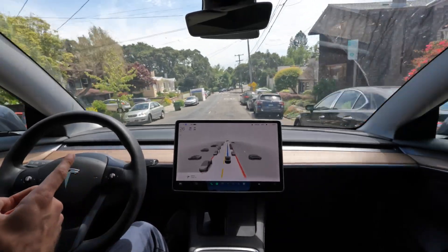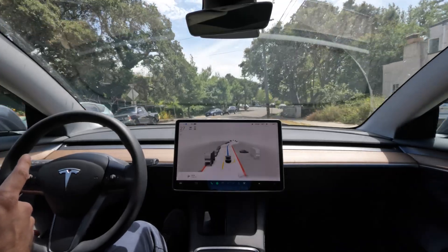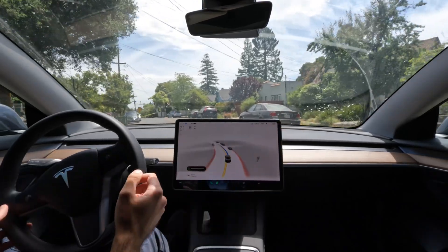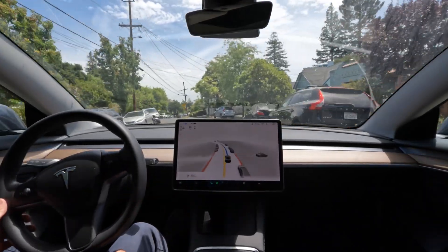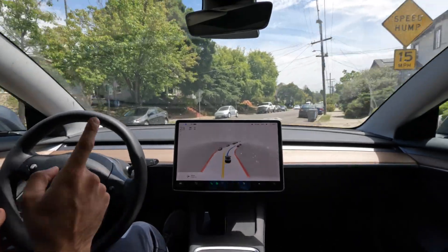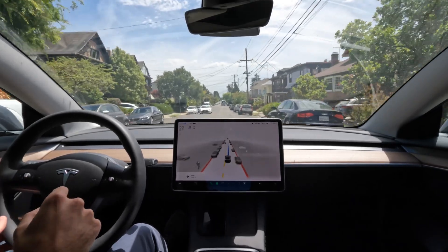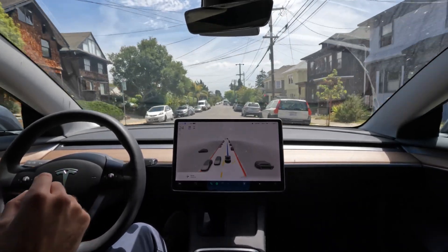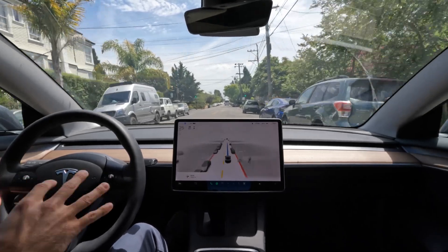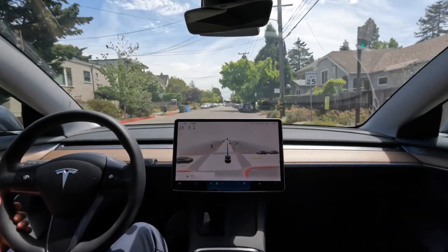Haven't tested any speed bumps with 10.12.2 yet, let's see how this does. It does not recognize it whatsoever and just goes flying over, so I'll go ahead and report that. Did the max speed go down to 17 for a second? I'm not totally sure. Anyway, another speed bump here — the car did slow down a little bit because it saw it, but it saw it late. Now we're getting into the more complicated scenarios in downtown Berkeley.